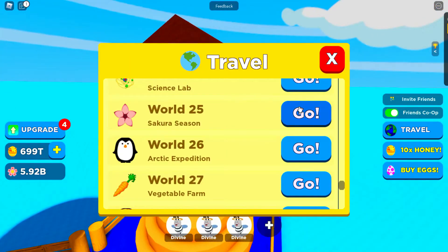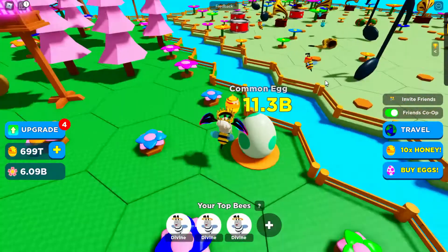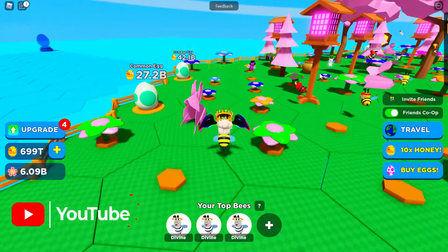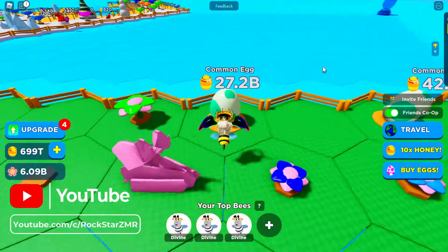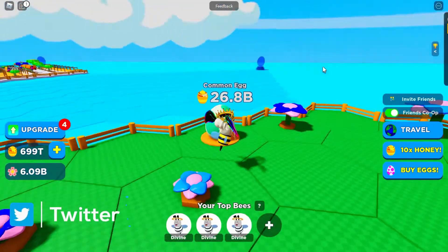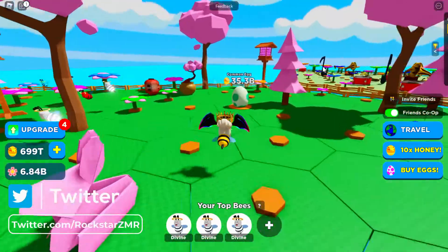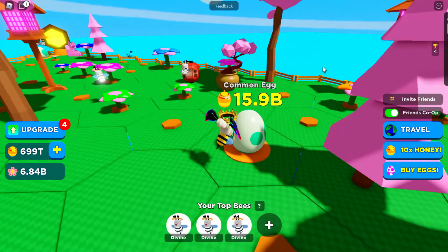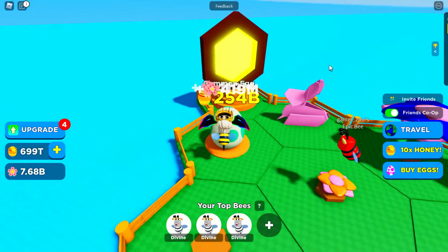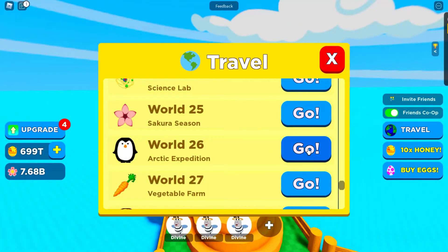World Twenty-Five is Sakura Season — wow, these look so amazing and beautiful, I really love the design! How many eggs have you got? I got an epic bee — cool! I got a common bee. Oh there's another one — it's an egg hunt! That's the last one. One more — look at the bunny, it's an origami bunny!